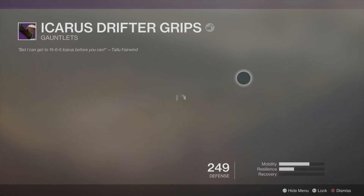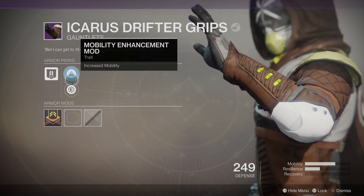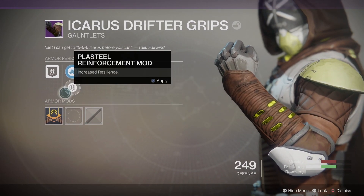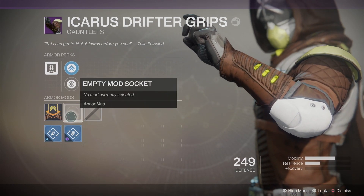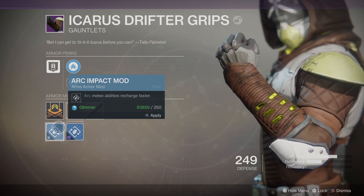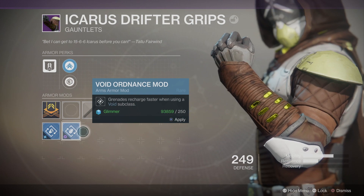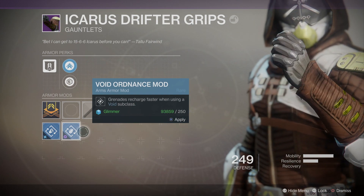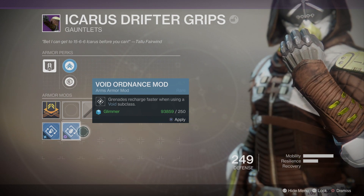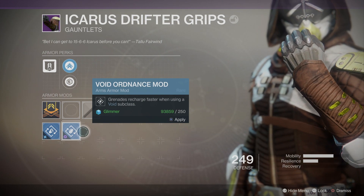Let's look at the Drifter Grips — the arm pieces. Again, additional resilience, or more mobility, or more resistance. Arc melee recharges faster with certain perks. What I've decided to do is — for each full set of armor I eventually get — I'm going to mod it out. Obviously legendary mods boost my overall level, plus five for each armor piece and plus five for each weapon, but until then I'm going to have class-specific setups.